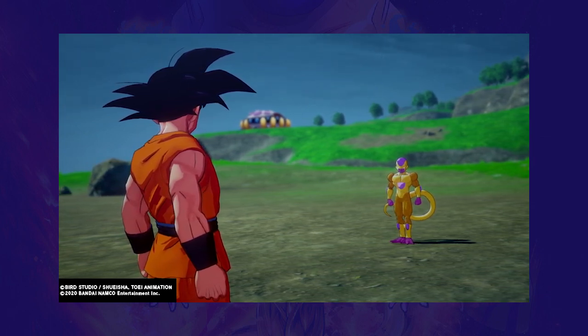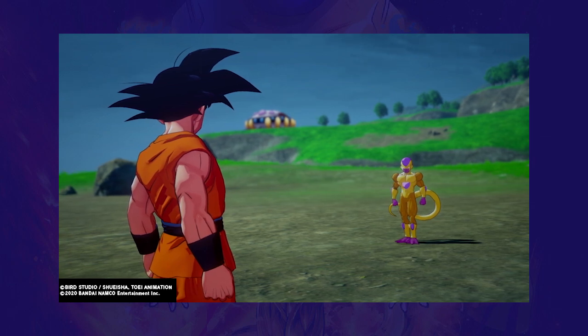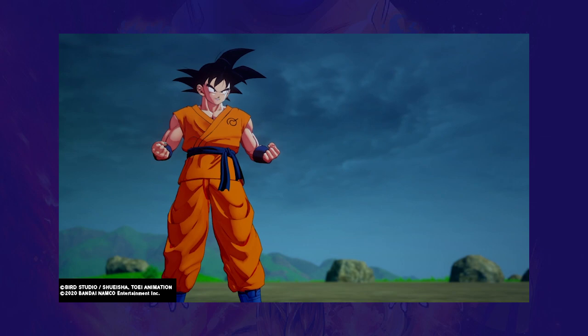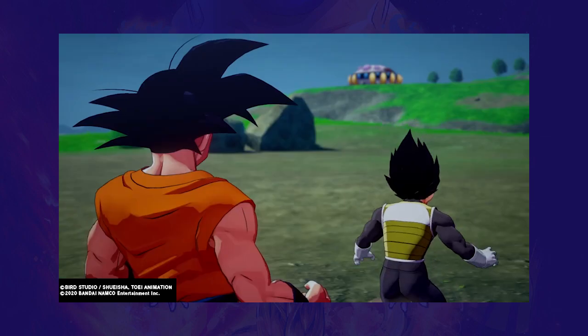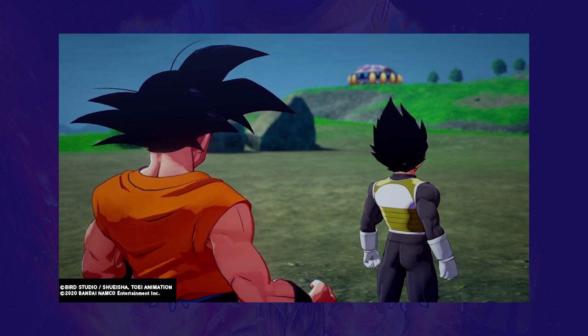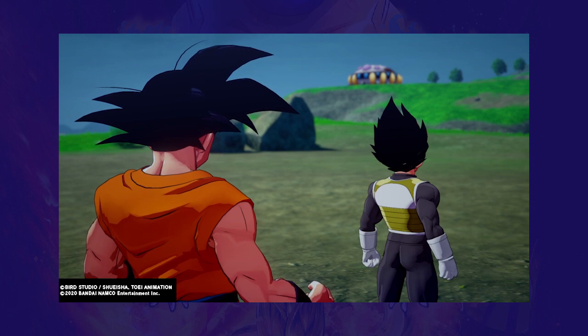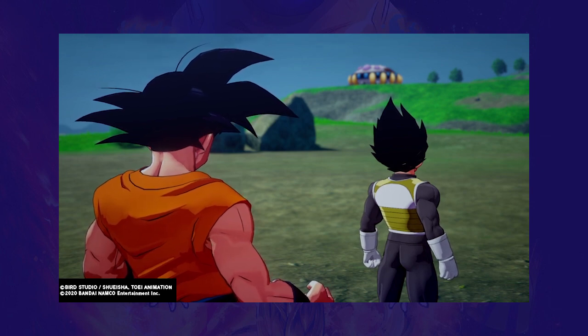I feel like I could have easily squeezed more time out of it just by flying around and doing more Horde battles, which leads me to arguably my favorite aspect of DLC 2 over the first one: there's post-game content. After you beat the Resurrection F story, you're free to fly around the newly added Wetlands map in your Whis training outfits and take part in Horde challenges. You can also visit Dr. Brief and replay the story portion any time.